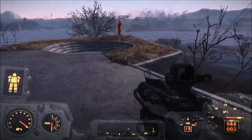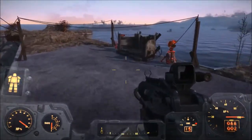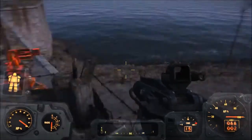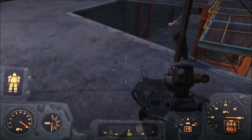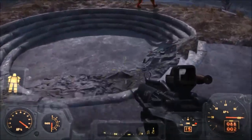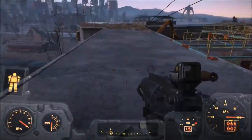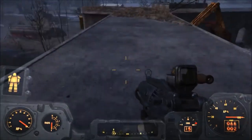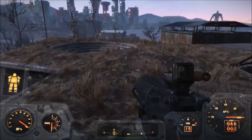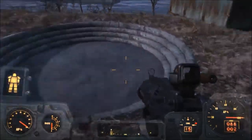We meet our second guard post, which nobody seems to be on, protected by two heavy laser turrets. As you can see, it is completely moss-free and looks amazing. We're gonna walk over here and look at this hole — very nice hole.